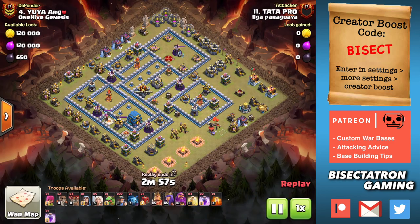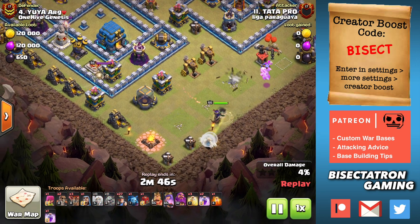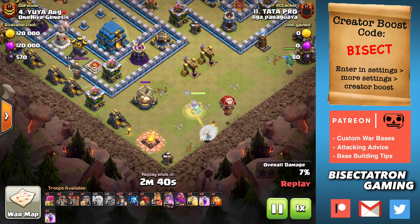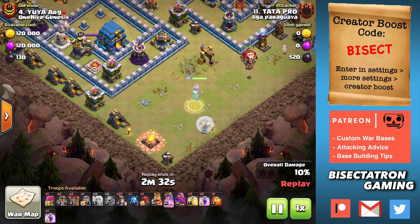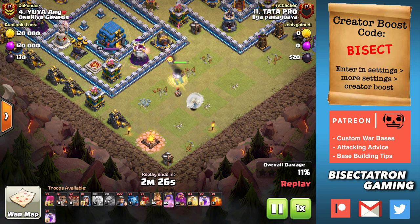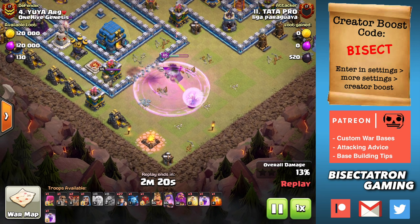What is going on guys, Bisectatron here bringing you today's video. We are talking about the Super Wall Breakers and how they are making some pretty super queen charges in Clash of Clans right now. The Super Wall Breakers are something I have been using and I've seen a lot of other people using, and they are making queen charges possible that previously you would never think to even try. They're also freeing up spells because you don't have to use a jump spell, earthquake spells, or siege slammers to open up walls for your queen, freeing up resources for other places and opening up a lot of awesome attacks.